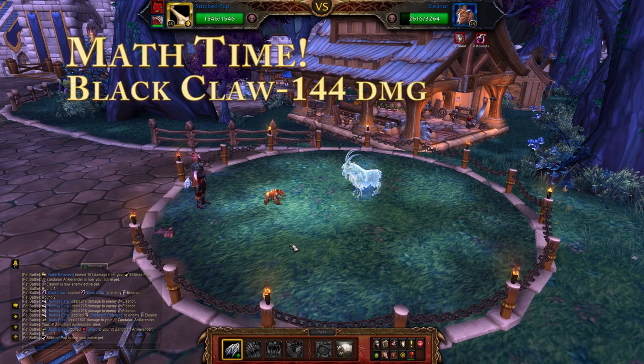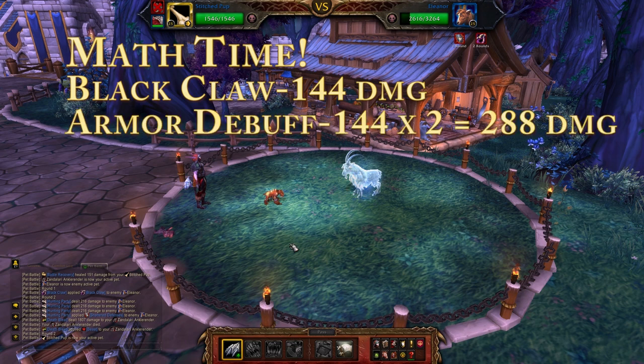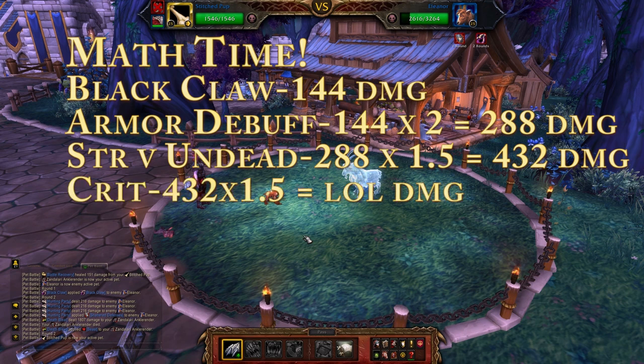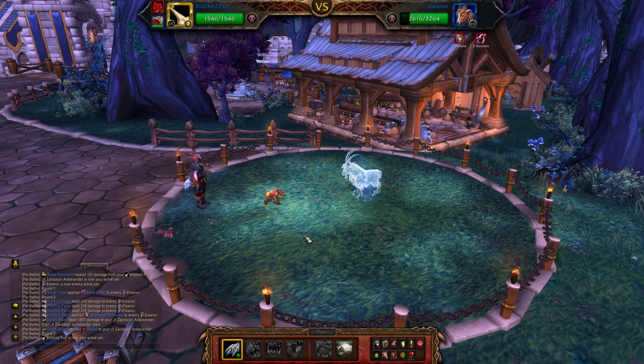Black Claw is 144 damage. The armor debuff adds another 144 damage just from Black Claw — this is all just from Black Claw. And then we're strong versus undead, so that makes it 432 damage just from Black Claw. Now if that crits, that means every attack we do is 648 damage just from Black Claw. And Flurry hits 2–3 times. Let's see the magic that happens when this thing actually attacks.